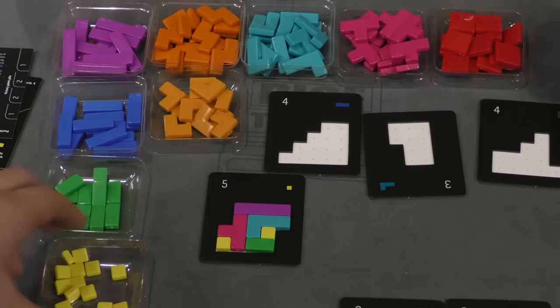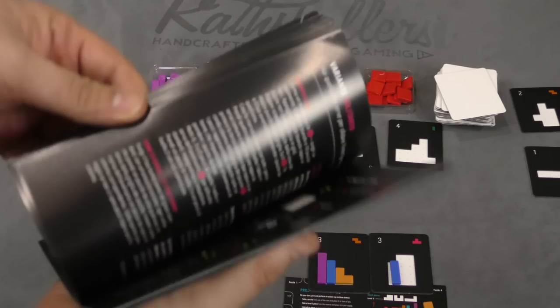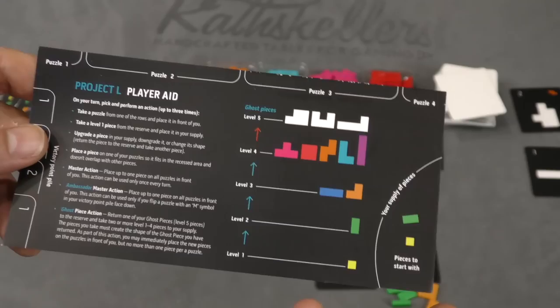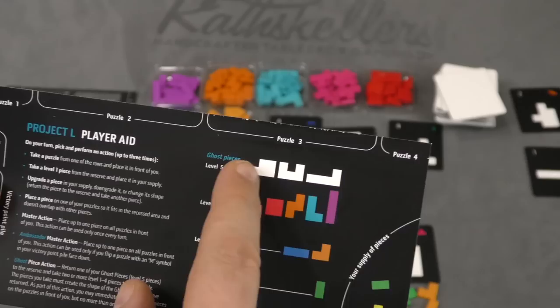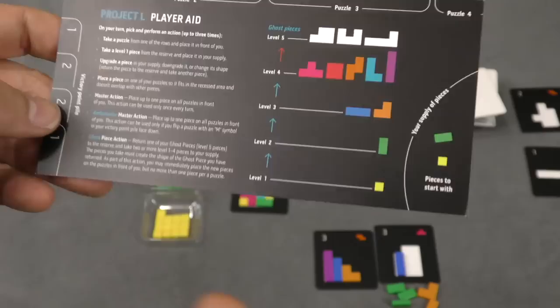The game comes with a bag to keep all the pieces in. I use these little containers I added to the game myself, just so it's easier to separate all the pieces. The rules and the player aid are also handy, with one exception. The rule book is multiple languages, no problem. But they mention, especially the player aids, an ambassador master action and a ghost piece action. I was like, where is all this stuff? That's Kickstarter stuff, but it's still mentioned in the rules. I found that to be a little annoying.